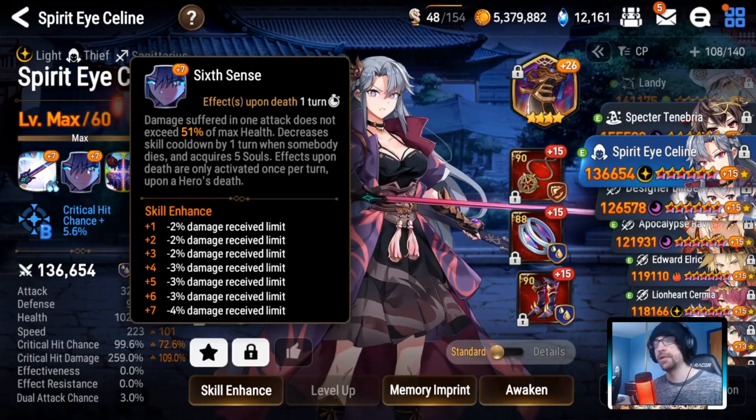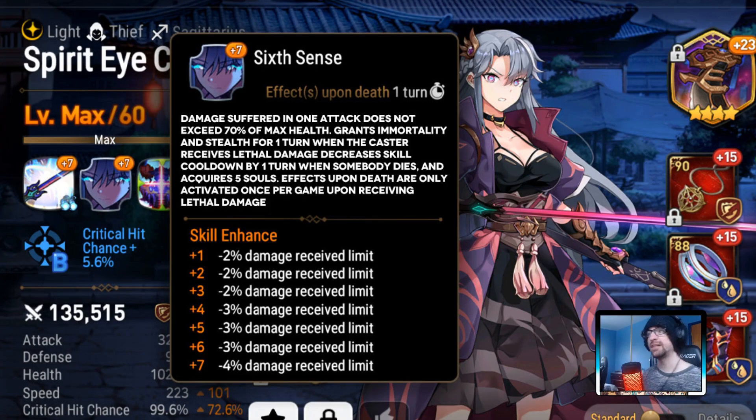We'll go into the actual new S2 now. Sixth Sense — completely reworked, though we didn't really rework it but added on to it. So it's still got the same thing: effects upon death one turn, damage suffered in one attack does not exceed 70% of max health. Grants immortality and stealth for one turn when the caster receives lethal damage. Decreases skill cooldown by one turn when someone dies, and acquires five souls. It's the same passive — we just added more to it.